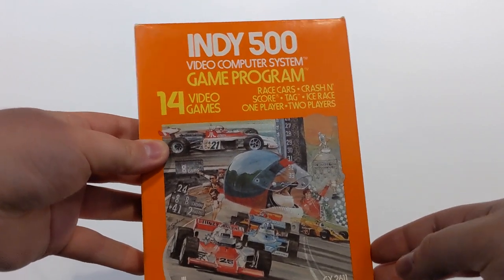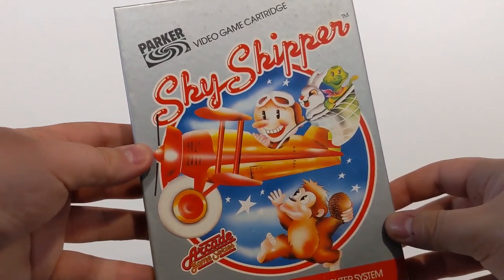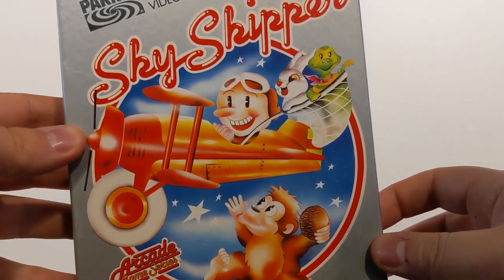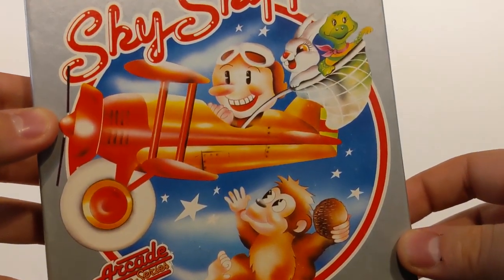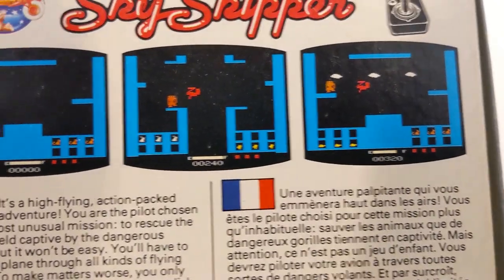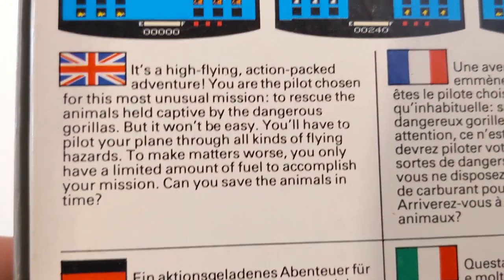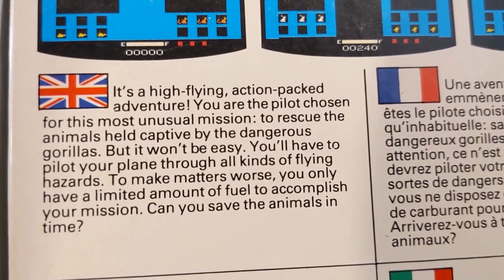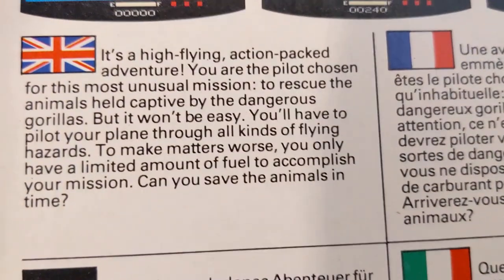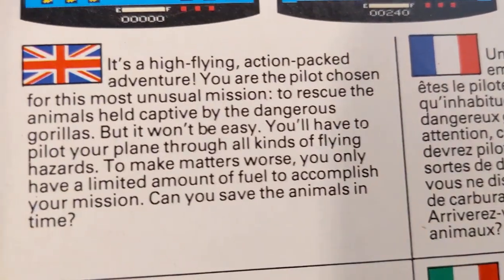Indy 500 — a racing game. Pretty generic racing from Atari. You race around a track; hence it's called the Indy 500. Skyskipper — I don't know this one, but it looks pretty interesting. It looks like something you'd see after taking a lot of mushrooms. It's a high-flying action-packed adventure where you are the pilot chosen for a most unusual mission: to rescue animals held captive by dangerous gorillas. You'll have to pilot your plane through all kinds of flying hazards with only a limited amount of fuel.